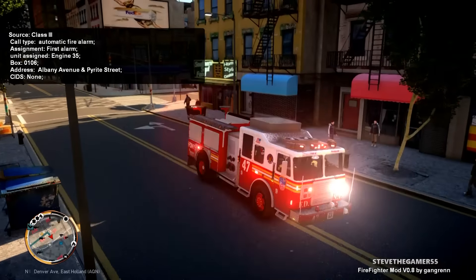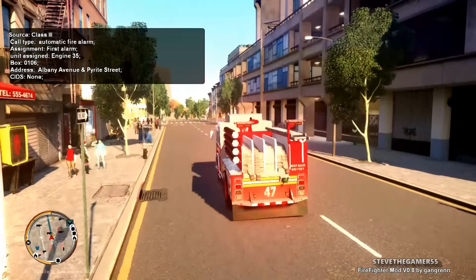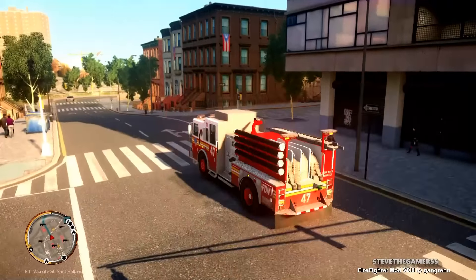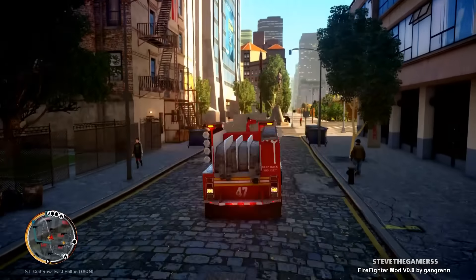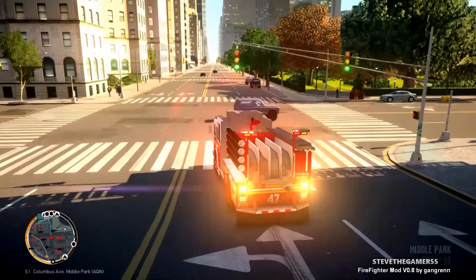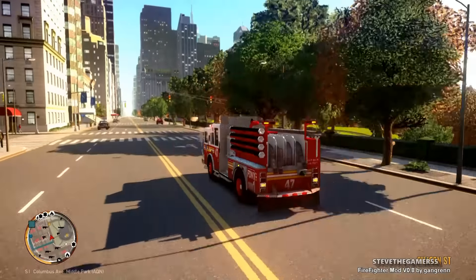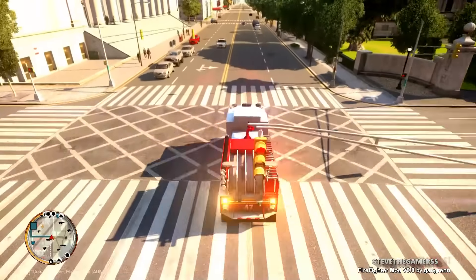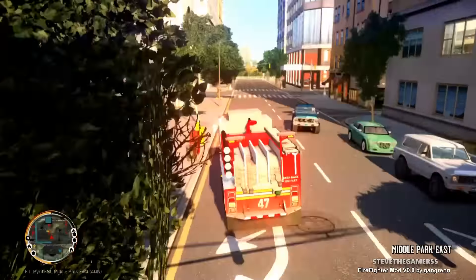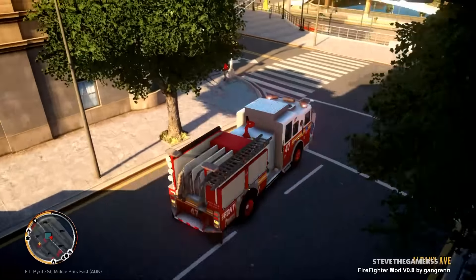We got an automatic — Box 0106, can I get a break? Engine 35, alarm on Allmy Avenue. I didn't even get a break — I just updated the patch saying I was done with the fire and they sent me a run right away. We're heading to that location now. We could ask dispatch to put us on medical so they won't send us any more runs, but anyway we're heading to this automatic fire alarm call.